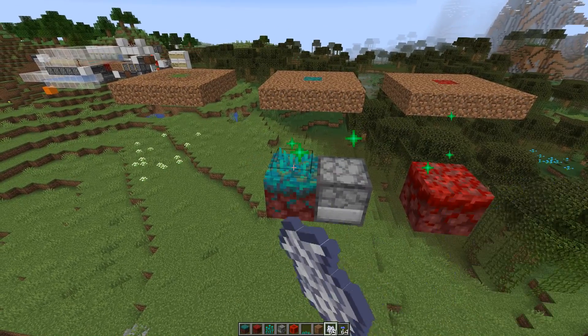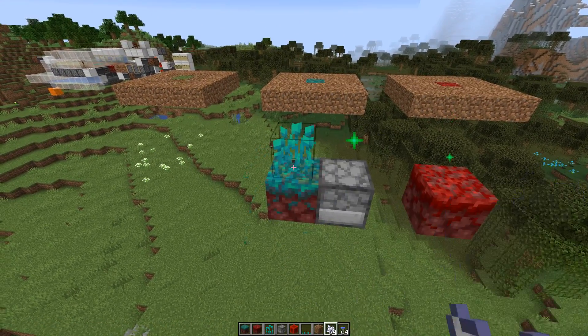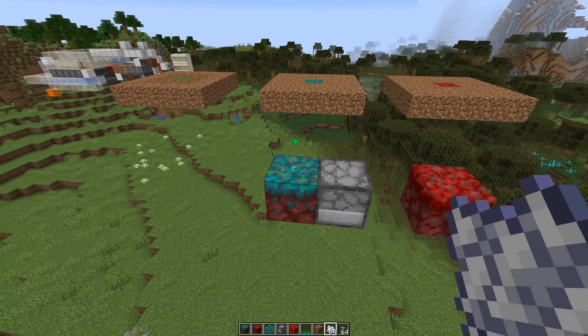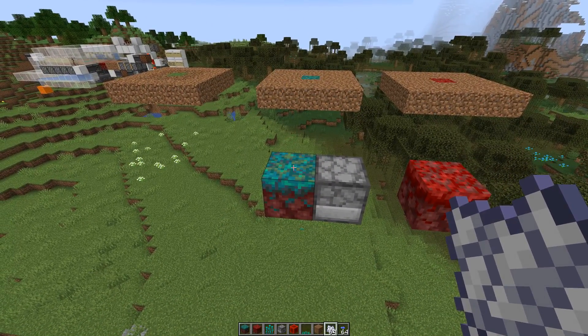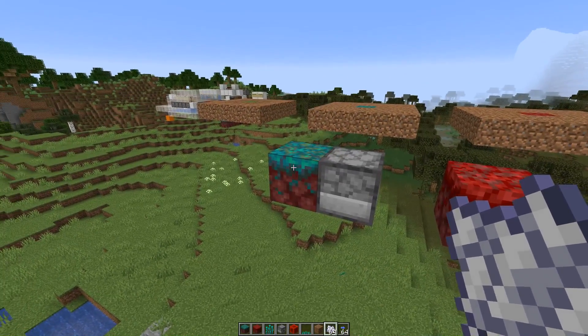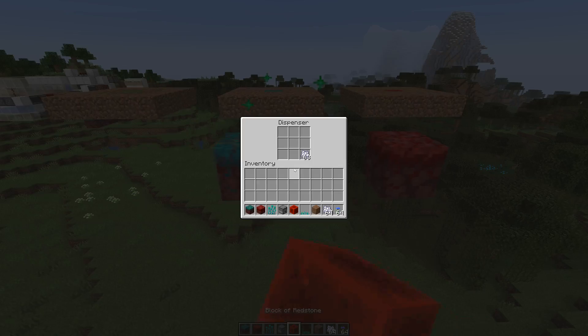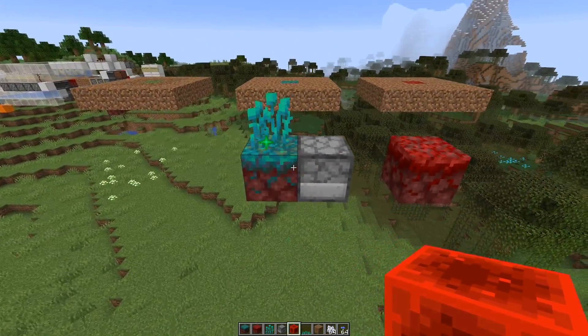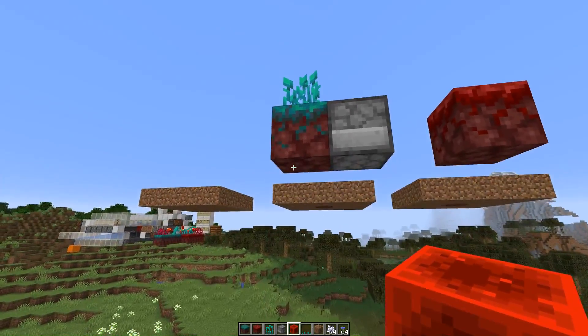From the warped nilium you can get nether sprouts, nether roots, and of course warped fungus, and even some twisting vines, but that's really rare. You just need to click on the block directly, or you could also have a dispenser bone milling that aims at the block directly — next to it or under it.